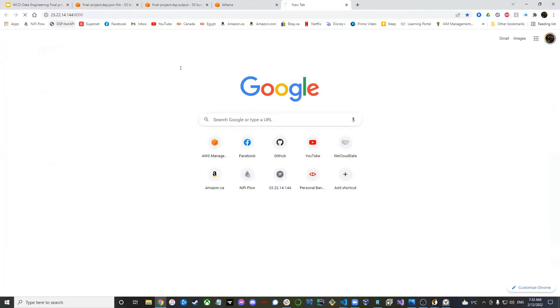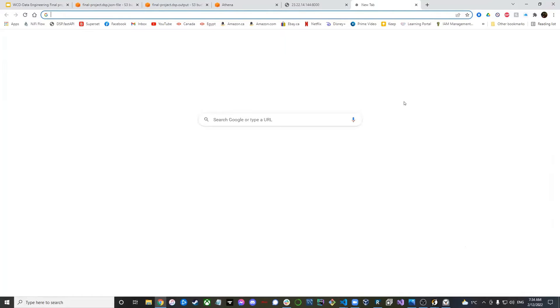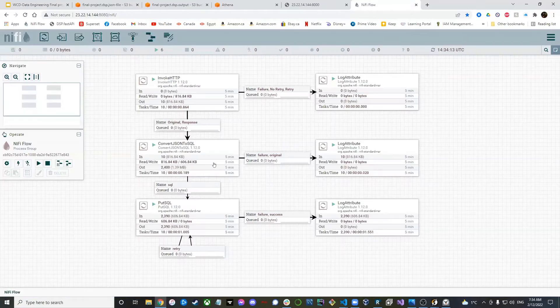FastAPI is running on the EC2 instance. This is just the EC2 IP with the port for FastAPI. We can see that the data is being grabbed here. From here, Nifi grabs the data from the HTTP URL, transforms it into SQL, and puts it into a MySQL table.